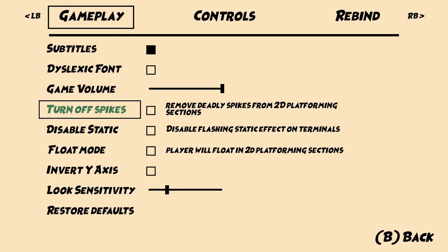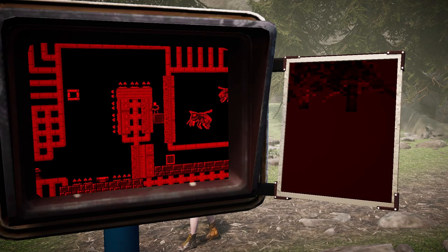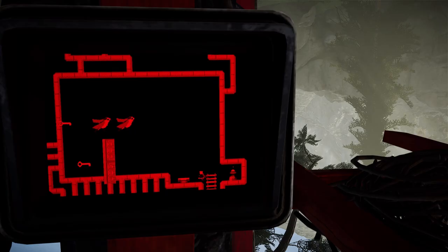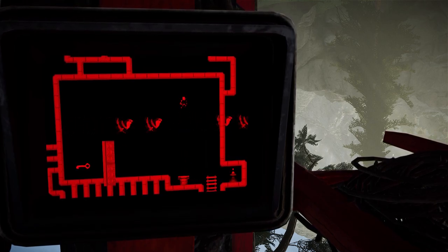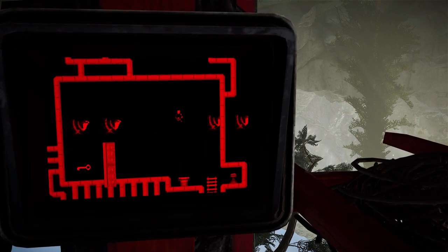Even so, at certain points where blocks were meant to blink and then disappear — allowing you to drop to the platform below — the blocks would blink but not disappear, causing even more frustration. Eventually I was able to brute force my way through these areas and complete the game. The good thing is the game is actually pretty short; completing it even with these roadblocks only set me back about an hour or so.